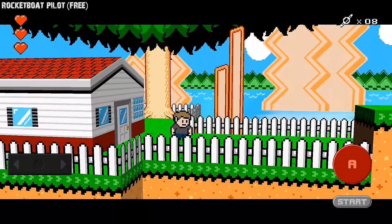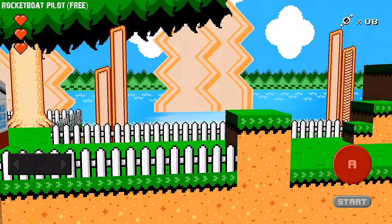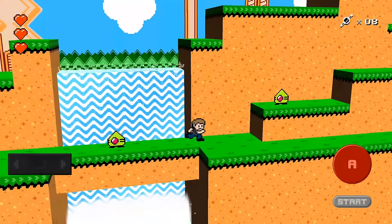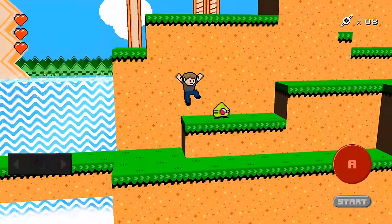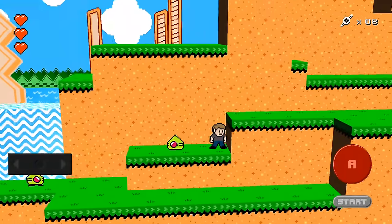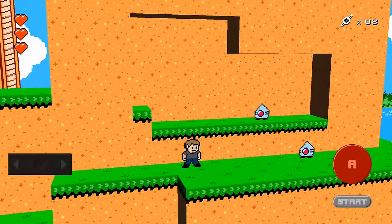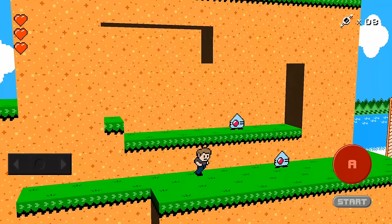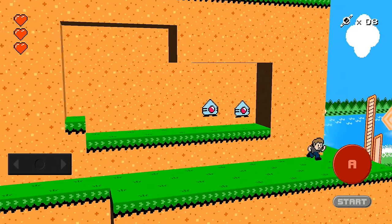Next, we have Rocket Boat Pilot. Rocket Boat Pilot is an action and adventure platformer which features a unique graphic style that mixes classic minimalist pixel art with modern 3D rendering techniques. The game tells a humorous story, giving nods to nostalgic gaming and sci-fi clichés, conspiracy culture, the Illuminati, and even hacktivist group Anonymous.